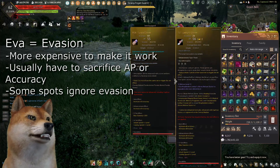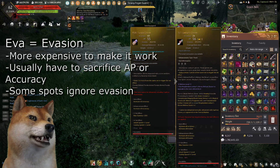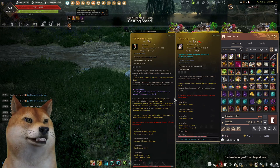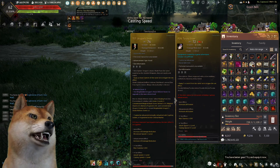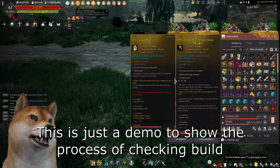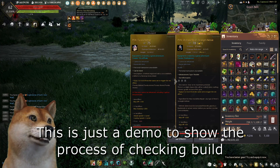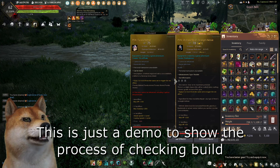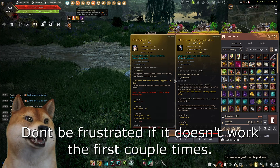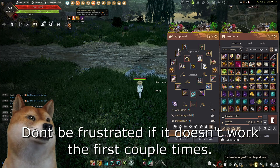This is an evasion glove — your Tuvala shoes are actually evasion by default. This is just a cheap item that was kind of a relic of the past. The Heave helmet — if you look at the stats, it's got a lot more evasion than the Tuvala helmet. When you swap to that you lose a little bit of other stats, but that's fine.